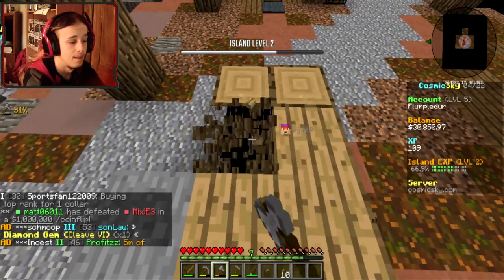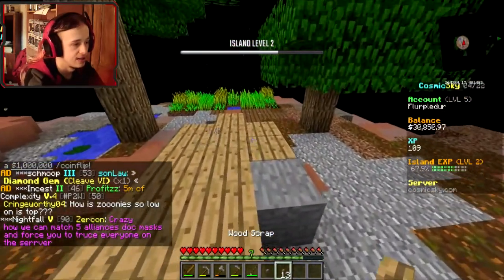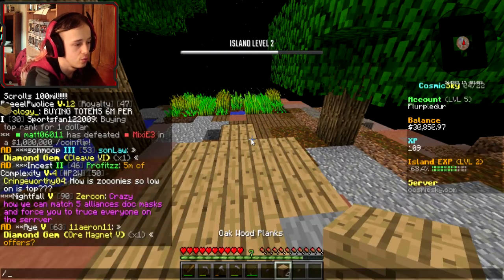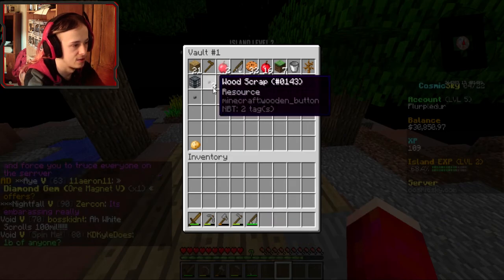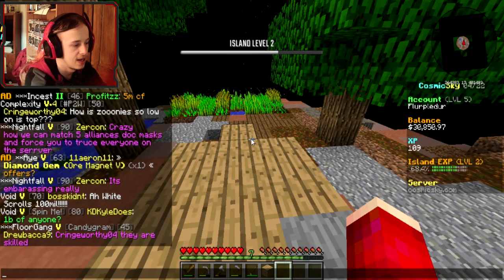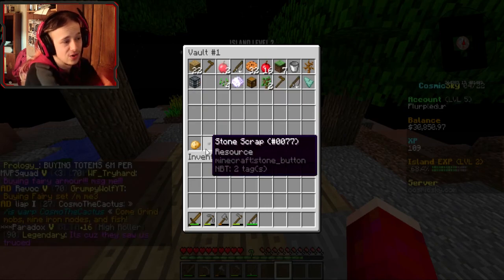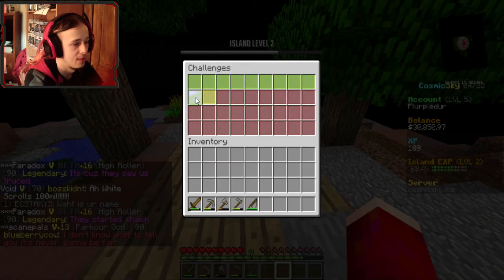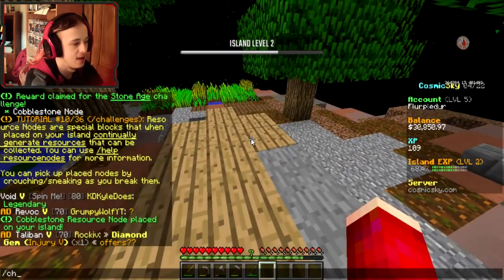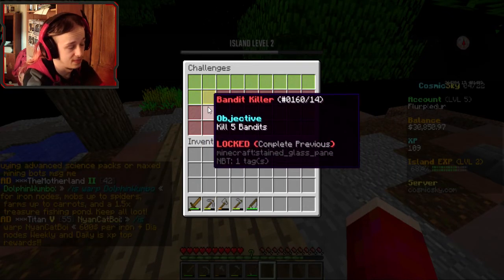I want to mine this up because it gives me experience and nodes, which I can turn into wood and throw in here. Let's turn that in — bam, throw that in there. What's my current challenge reward? Cobblestone resource node, nice! Put that down. Our next challenge is to harvest 50 cobblestone nodes.